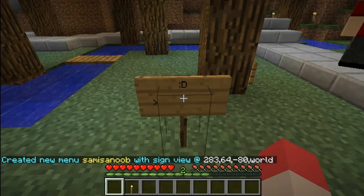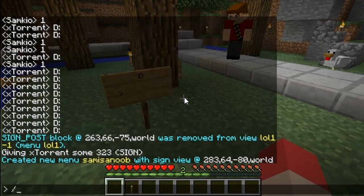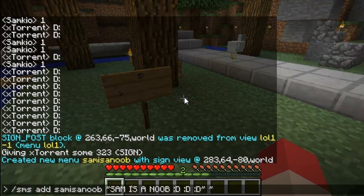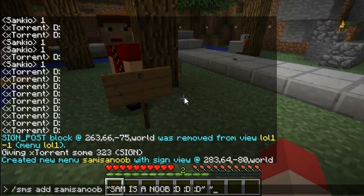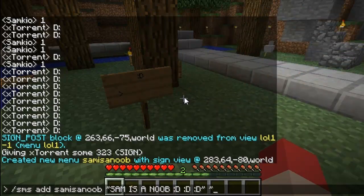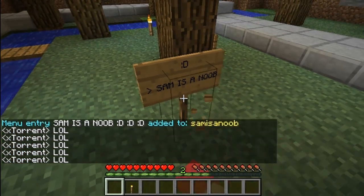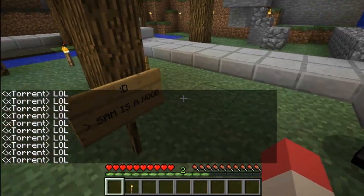So now, you don't have to be looking at your sign for this. We're going to do SMS add and then the ID of your sign — so 'Sam is a noob' — and then within quotation marks you put either a command or a message. So for me I'm going to put 'Sam is a noob' with some happy faces. The next part of the command is what's going to be shown on the sign where the arrow is, so I'm going to put LOL. I did that the wrong way around, but now my character just says LOL.